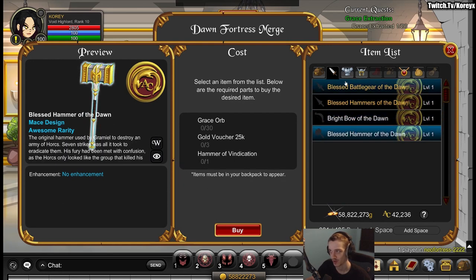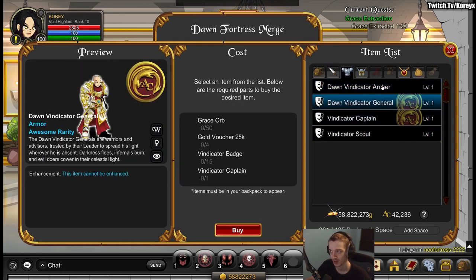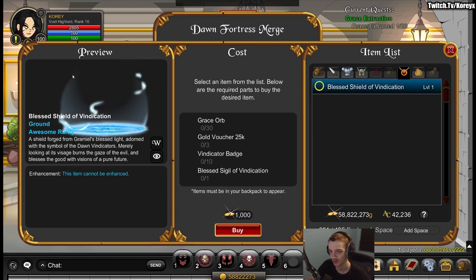There's a couple of hammers, a bow, and a hammer. And that is all for the merch shop other than this next item.